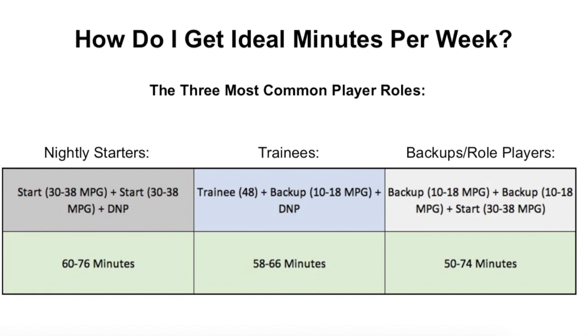So how do you get ideal minutes per week? There are three main player role categories to think about: nightly starters, trainees, and backup/role players. For nightly starters, these are the four to five players you're starting in both league games or important cup games. To get them in an ideal minute range, you're starting them in two of the three games that week and not playing them at all in one. The typical minute range for starters when playing is about 30 to 38 minutes per game.